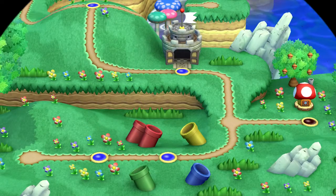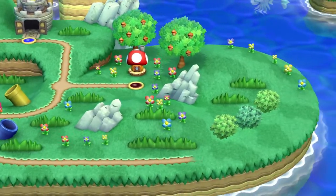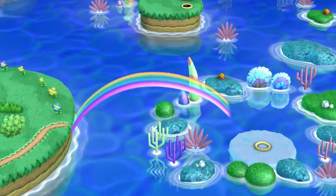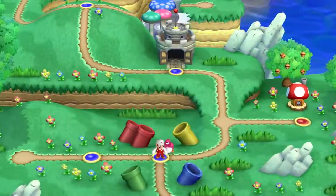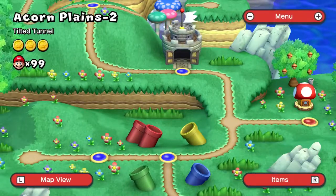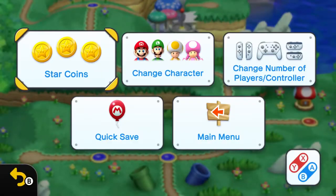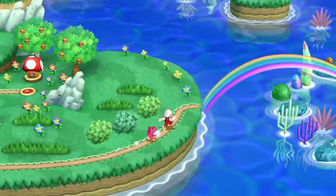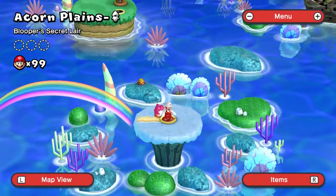This video is also going to include the three star coins for the level. Now if we press the plus button, there should be for the star coins a secret level that we do not have the three coins for yet. Believe me when I say getting all the star coins now will help you in the long run once you finish the game. So we are going to Blooper's Secret Lair.